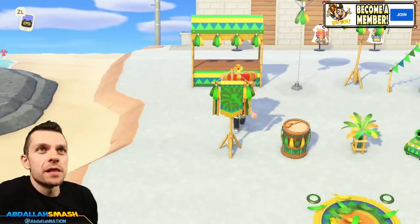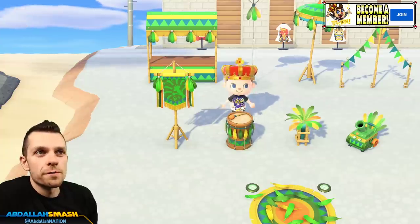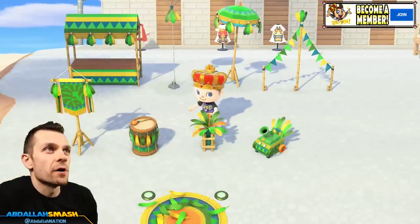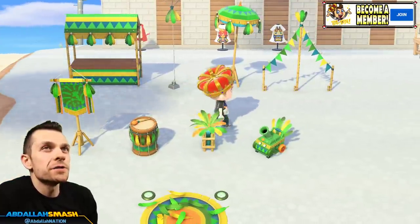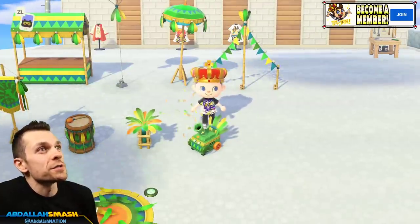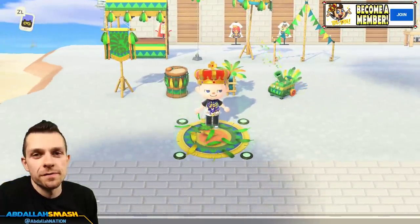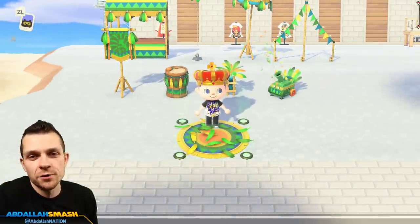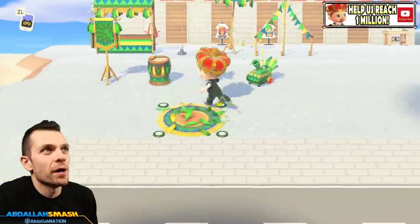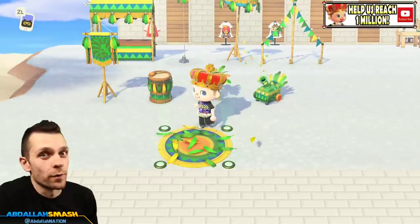Next up is the Festival Flag. We've got the Festival Drum, which makes a sound when you hit it. Next up is the Festival Floor Lamp - very nice. And the Festival Confetti Machine that shoots out all sorts of confetti. Our ninth item is the Festival Stage. A lot of you were thinking we'd be able to put rugs on the outside, but no - it's just like the leaf pile we've seen before. It comes with lights that you can't turn off.